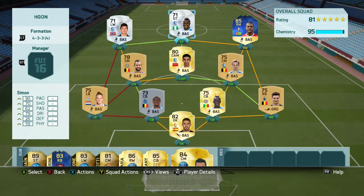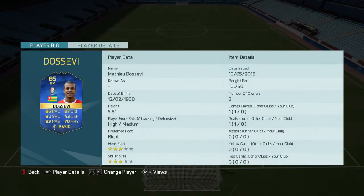I genuinely didn't know the Belgium Team of the Season had been released until I was building this squad, and I decided to pick this guy up just to put in this team because he looks like a pretty amazing card, to be honest. 86 pace, 87 dribbling, 80 shooting, 83 passing — looks like a really good card, plus he's 10,750K, which is absolutely ridiculous.